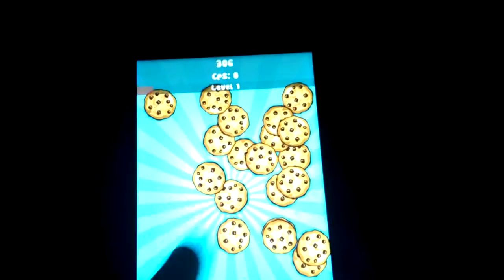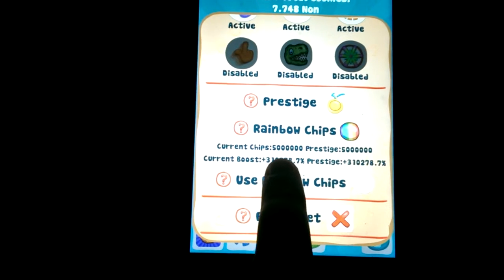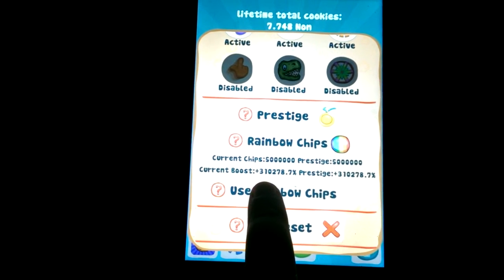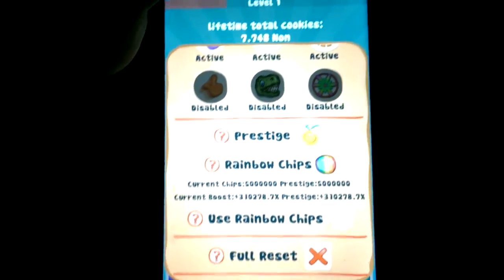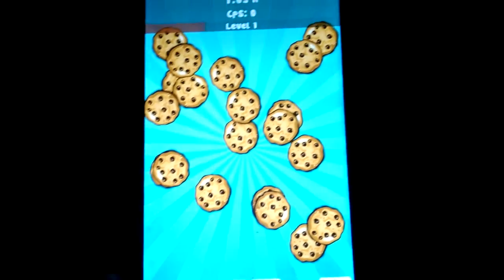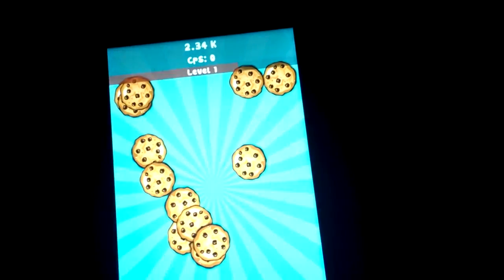When you first start the game each cookie click is worth about 10, but because I've got this prestige here with rainbow chips I get a bonus of around 310,000 — which basically means I get about 3,000 times the amount I'd normally get. So I've now collected some cookies, which shows 2.4 thousand at the top.